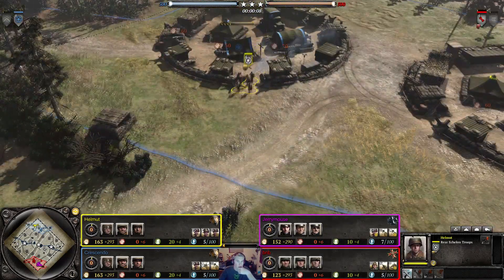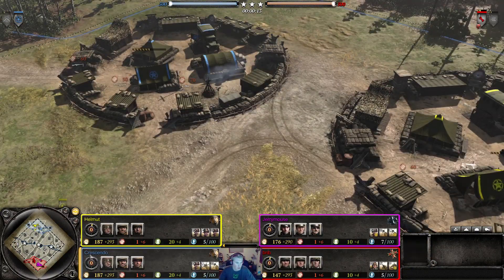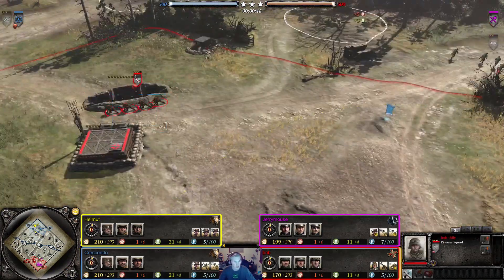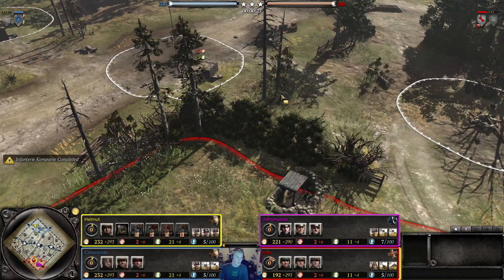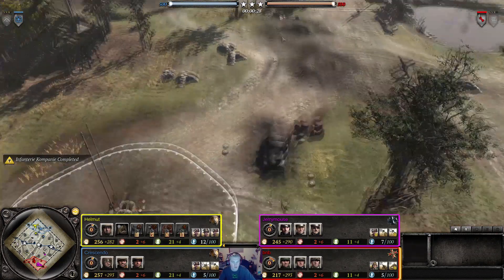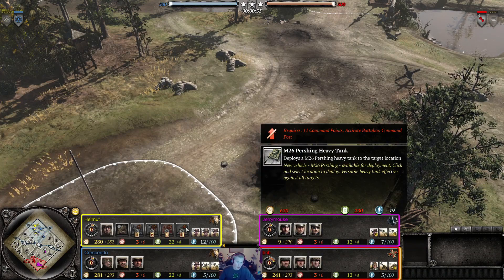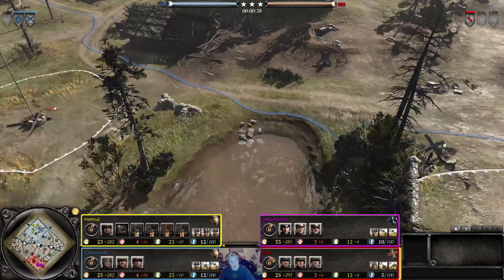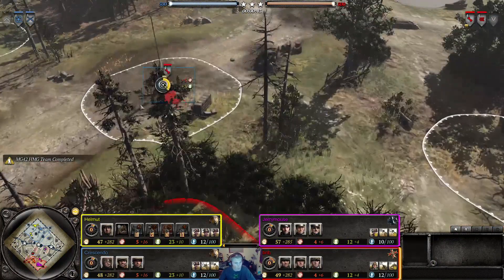First things first. We got two Americans up top — Helmet and Crestino. And then we got OKW and Fairmark down here. B&B and Jerry Mouse. Got a lock-in of the Heavy Cavalry Company, so there is probably the chance we will see the Pershing. Pershing is a decent tank for 1s and 2s. Generally it's not a great Heavy Tank for 3s and 4s — you'd probably prefer something else. But for 1s and 2s, it's not bad.